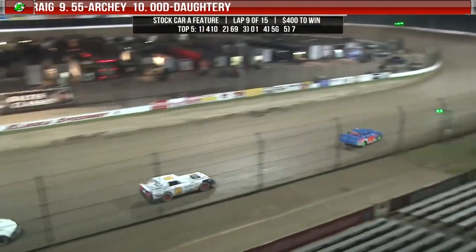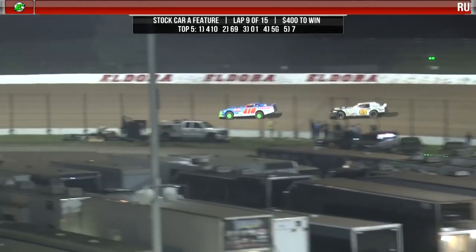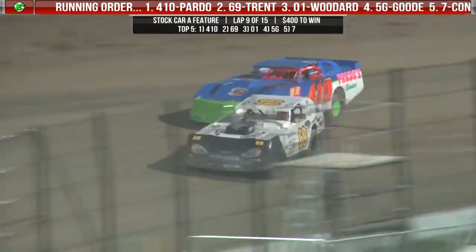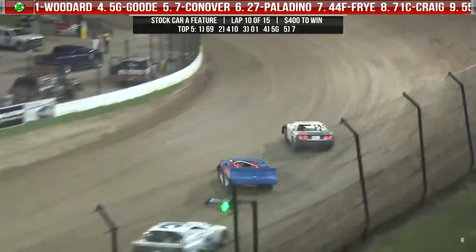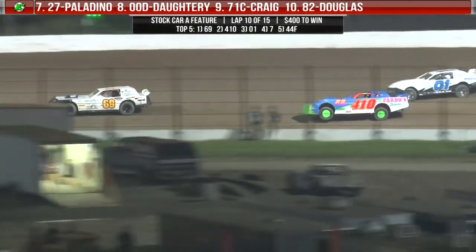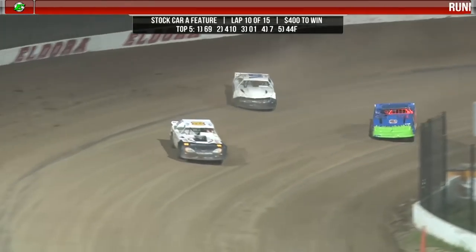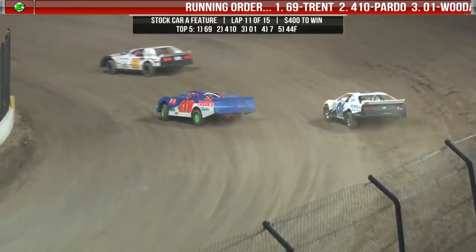We're back underway. Paul Pardo leads into turn number one. Rob Trent there in second. Ernie Woodard right there in third. Rob Trent gets a good run off of two, gets right up on Pardo's bumper and tries to take a peek to the inside heading into turn number three. Can Rob Trent make it stick? Yes he can — he pulls the slide job, new leader at the line. Jordan Conover threads the needle and moves up to fourth. Ernie Woodard to the outside of Paul Pardo — Pardo trying to hang tough on the bottom but Ernie Woodard's got the 0-1 machine hauling on the outside.